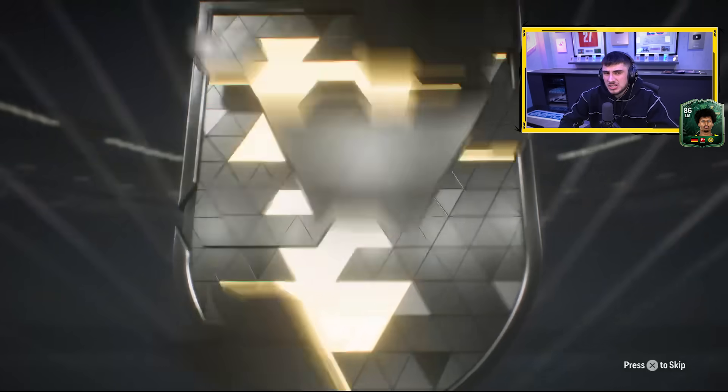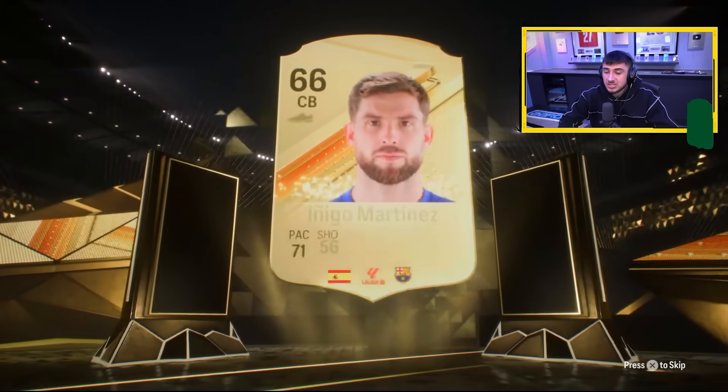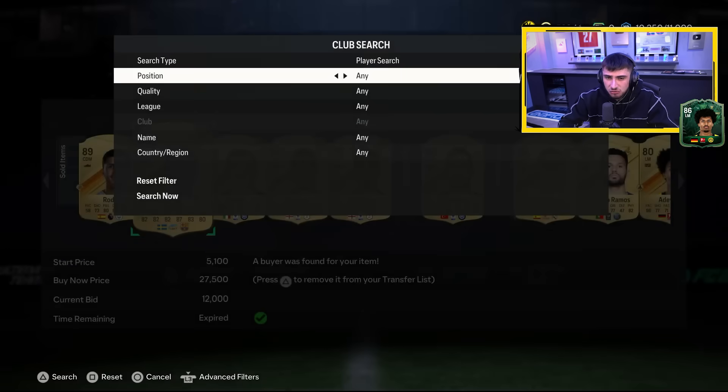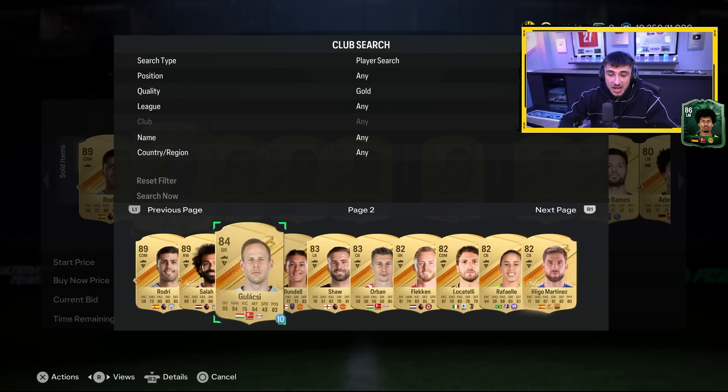Maybe get an icon today — is that outrageous to ask? I feel like icons aren't even that cool anymore. Oh, this could be a walkout — it's not, it's an Enagas Adinez. To be fair it's stock for the club. My club right now — I've got high-rated but then it drops off. If I sort by rating high to low on gold cards, you can see bang, that's sick, and then the next page — bang — it goes straight from 89 to 83s. I need to fill in that mid-tier, like 84s and 85s.